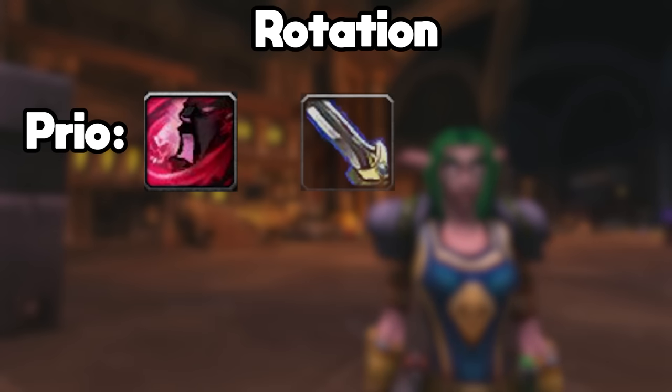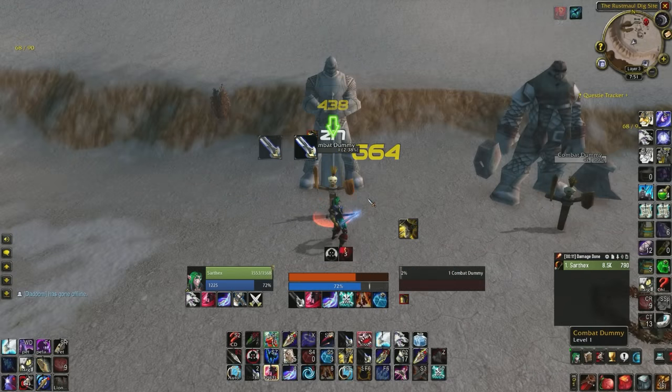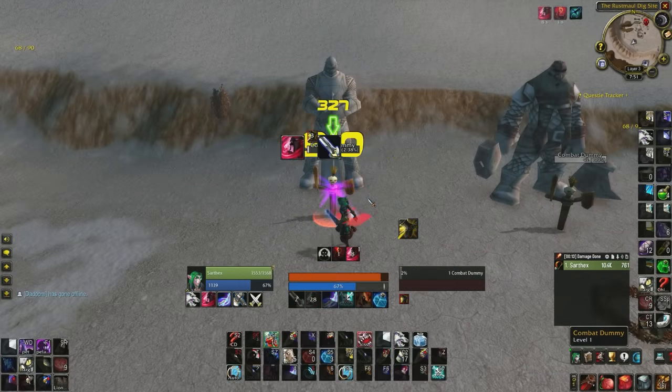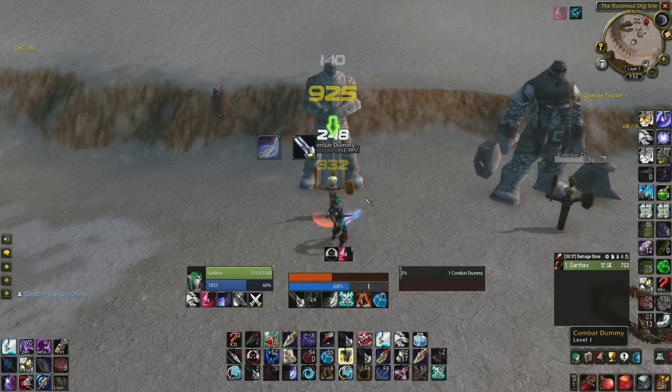Then we will use Raptor Strike. This hits with both your main and offhand weapon for a ton of damage — it might even be overtuned right now, so expect Blizzard to be looking into it. These are your two primary abilities doing most of your damage. Each time Raptor Strike is off cooldown and you aren't worried about losing the Flanking Strike buff, you will cast Raptor Strike.